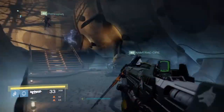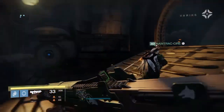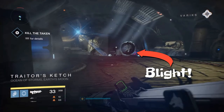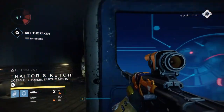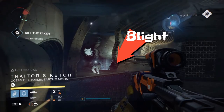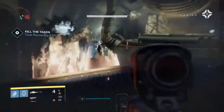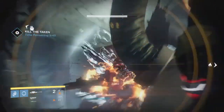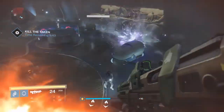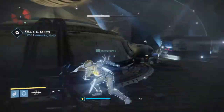Entering the room up here will actually start the timer. You're going to have 10 minutes to clear a couple rooms of adds and a boss. First blade is going to be on the right, second blade is going to be on the left. First thing you want to do when you enter each of the rooms is take out these blades — they will continuously spawn adds. After clearing all the blades in the room, pop your super and take out as many of the adds as possible.